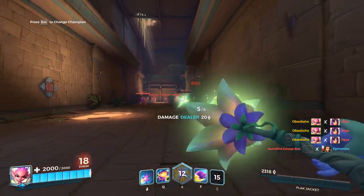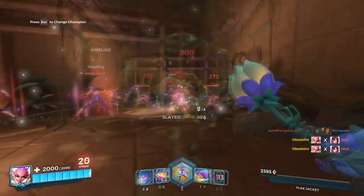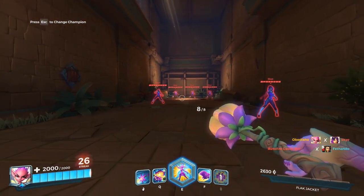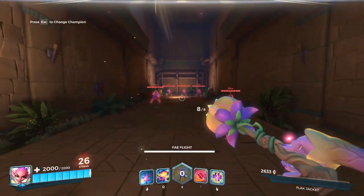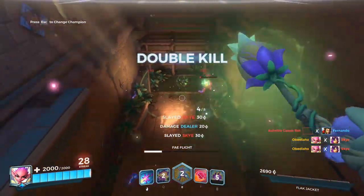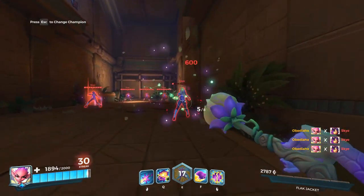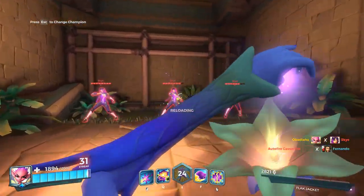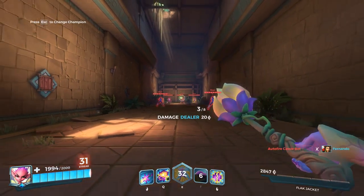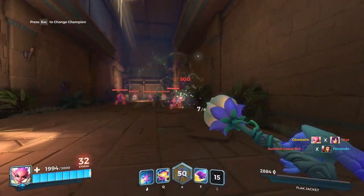Her ultimate lets her fly for 10 seconds, which is forever in a match, going above enemies and launching everything down. You can fly, shoot, launch, throw the seed and it'll kill everyone. We built up the ultimate again, tried it - killed four. She is squishy though - only 2000 health which is not a lot, and she can go through her health really quickly.